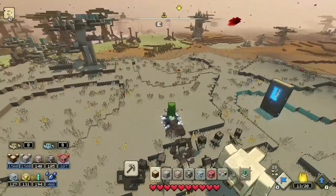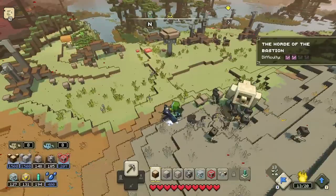They each have their own special abilities to get across the map. You don't really need them to get across to certain places, but they can help in certain situations.